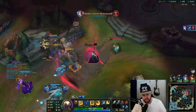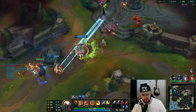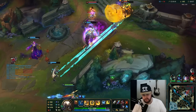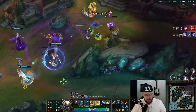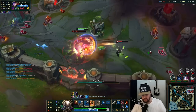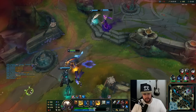Jinx needs to hit this — she's the ranged champion here. Good, put a W on him, make sure to prep the next W when using Q. I really want to recall. Okay, we're definitely going on Vayne — we're not going to allow that one. Hit him with Q-smite. Hit him at least. I really need the back.